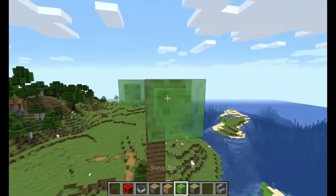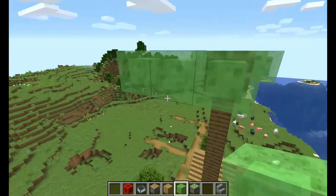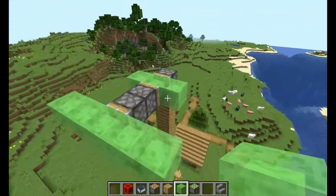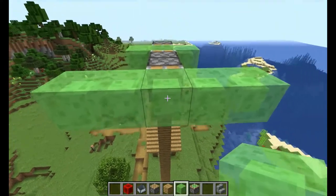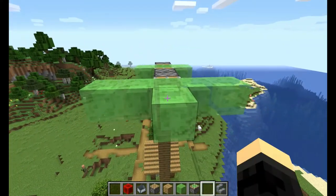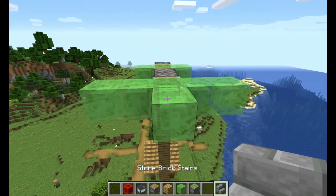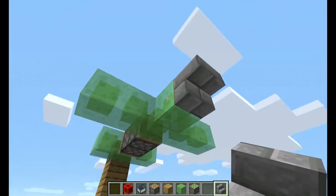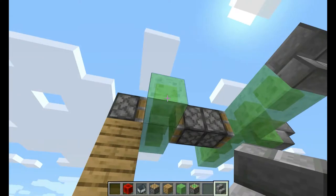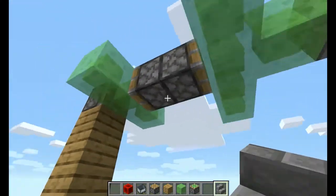Just get a normal piston and put it here, and then you need five slime blocks — go one, two, three, four, five — and then you have one more slime block here. Then you might want to make it look a bit more like a plane; you might want to add stairs here. This isn't my idea but it looks good.